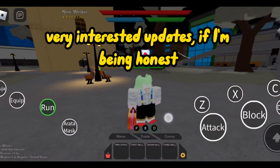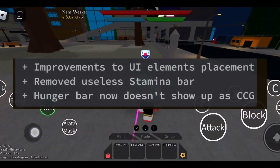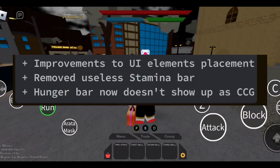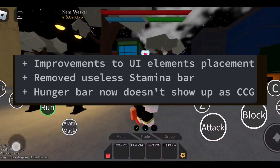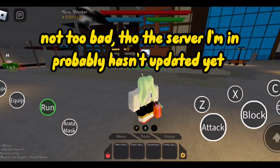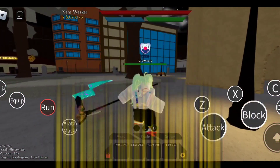Very interesting updates, if I'm being honest. But wait, there's more — it seems some UI elements have been added, not really sure what this means. And it looks like they removed the stamina bar for both ghoul and CCG, and removed the hunger bar for CCG. Not too bad, though the server I'm in probably hasn't updated yet, but here's what it looks like.